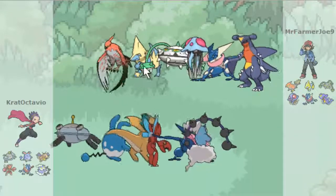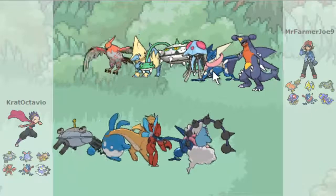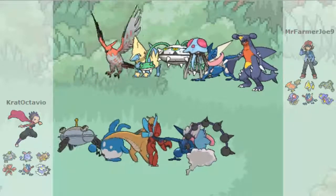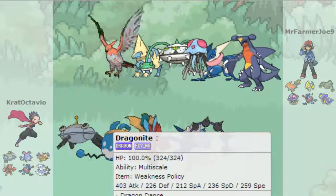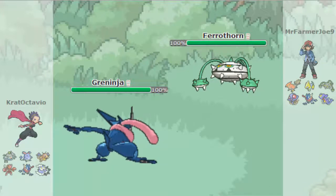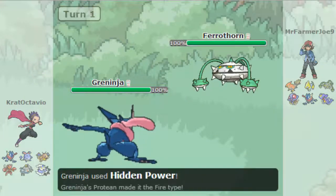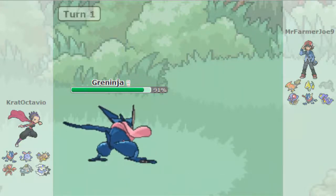He's got a Smogon standard Mega Manectric, Ferrothorn, Tentacruel, another Greninja, and Garchomp. I have a feeling Ferrothorn is going to be the lead and my opponent is going to be that guy. I'm going to start with Greninja, get the HP Fire going, take Ferrothorn out. That is actually very nice to start off the battle with.